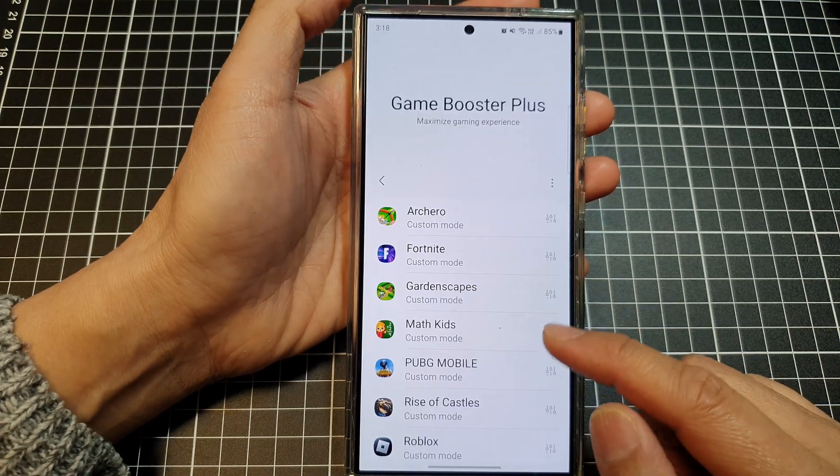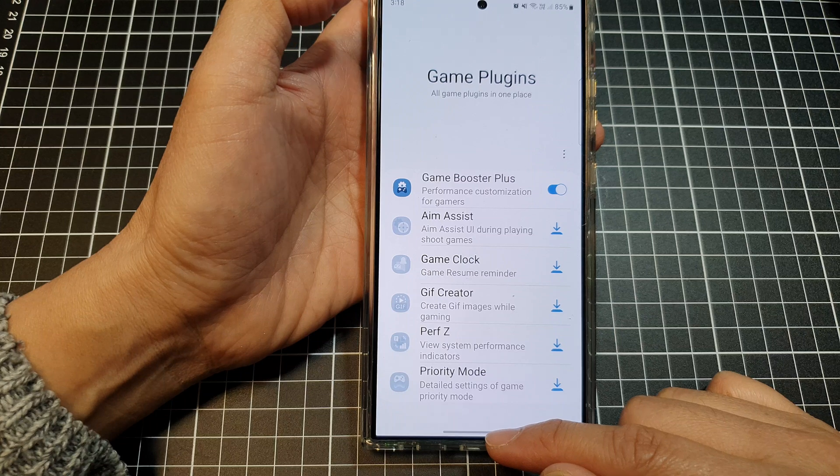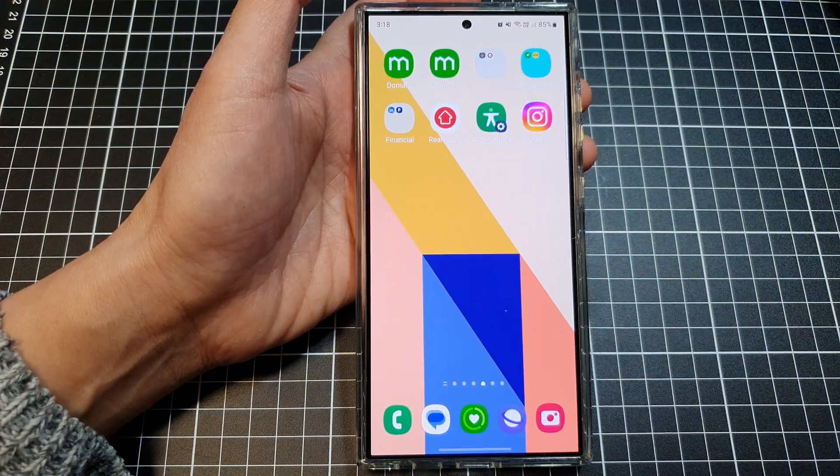After that, you can tap the back key or swipe up to return to the home screen. Thank you for watching this video — please like and subscribe to my channel for more videos.